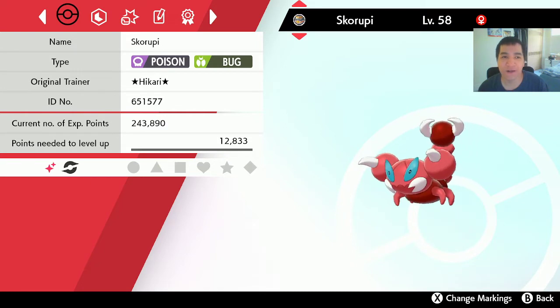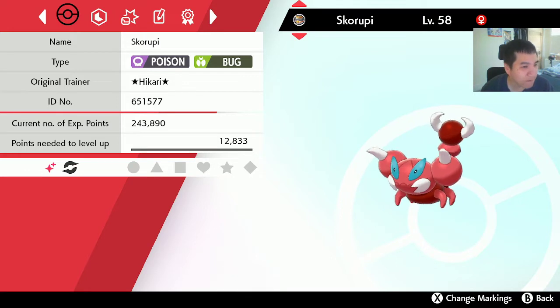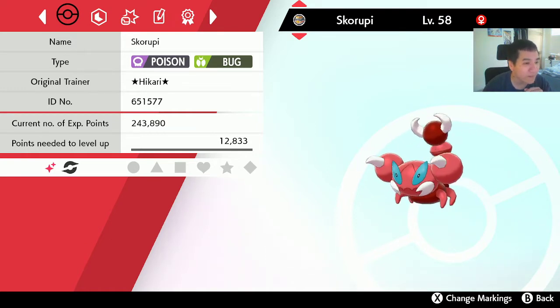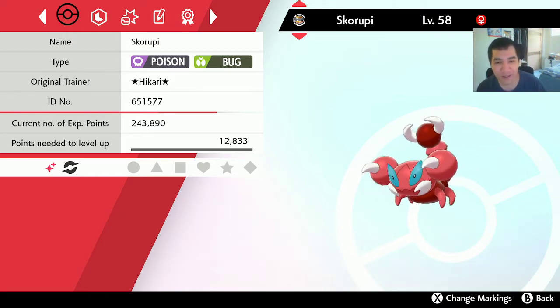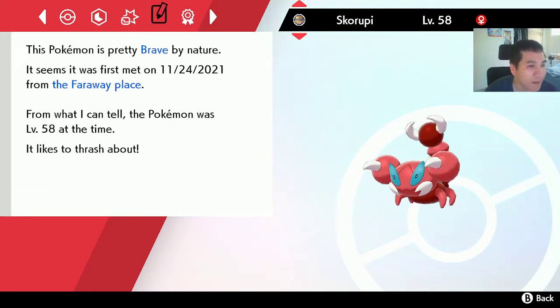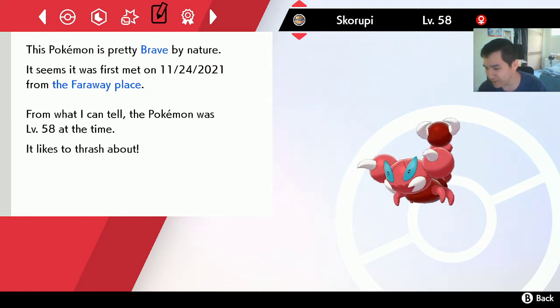You can also transfer other Pokemon, like this Skorupi I have here. This one is actually from Brilliant Diamond and Shining Pearl, which is a bit odd. In the summary page, there's a little symbol next to the Shiny mark — I don't even know what that symbol is supposed to be, but it's the mark from Generation 8 Pokemon. The BDSP mark is different, but you know it's from BDSP because it says it came from a far away place. I'm a bit surprised they don't show Sinnoh on this page, but if you go into Pokemon Home it would tell you it's from the Sinnoh region.